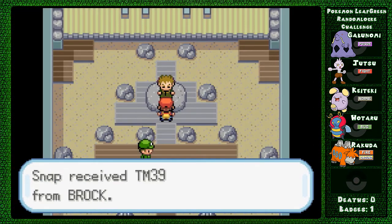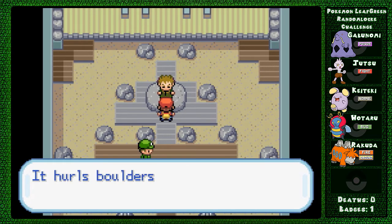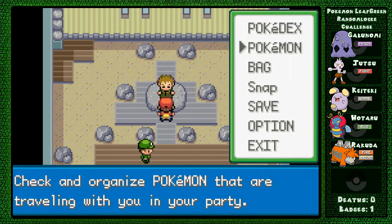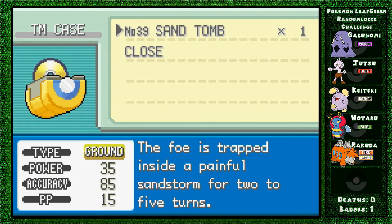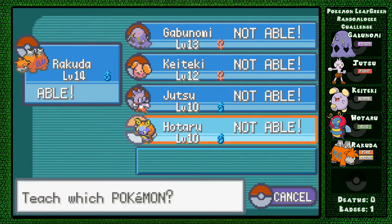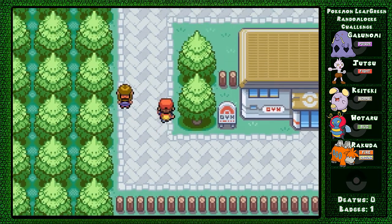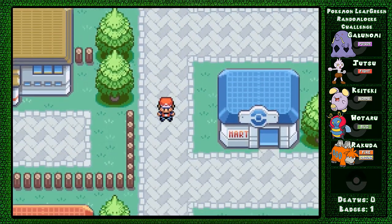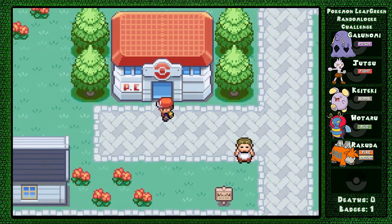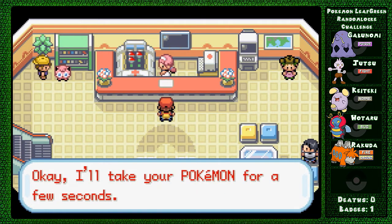TM39. The thing about TMs is that we randomized what the TMs are, but we did not randomize what Pokemon can learn them. He says it's Rock Tomb but it's most likely Sand Tomb - close enough. I don't really think it's a very useful move. So we have our Boulder Badge after beating the steel type gym leader Brock slash Mallory. Metal is malleable sometimes - Malloy? I don't know.